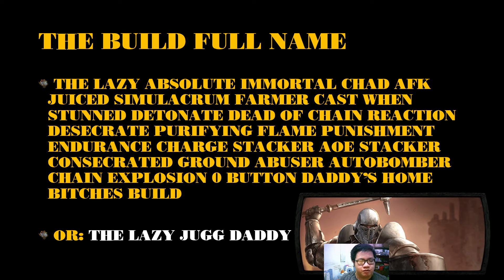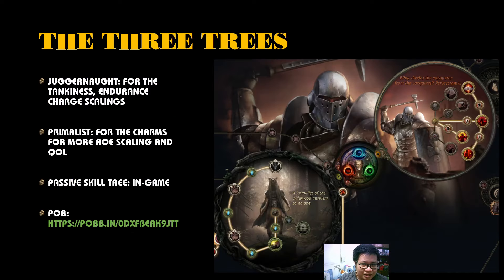The full build name is: the Lazy Absolute Immortal Chat AFK Juice Simulacrum Farmer Cast When Stunned Detonate Dead Chain Reaction Desecrate Purifying Flame Punishment Rinse Charge Stacker AOE Stacker Concentric Consecrated Ground Abuser Auto Bomber Chain Explosion Zero Button Daddy's Home Bitches Build — or as you may also know it, the Lazy Jerk Daddy.